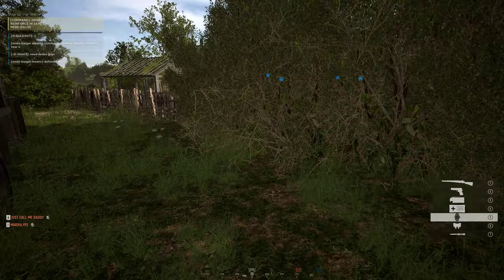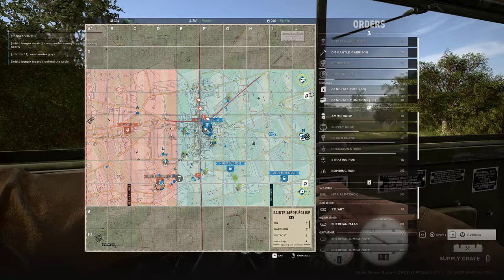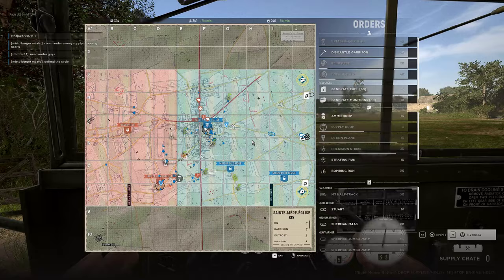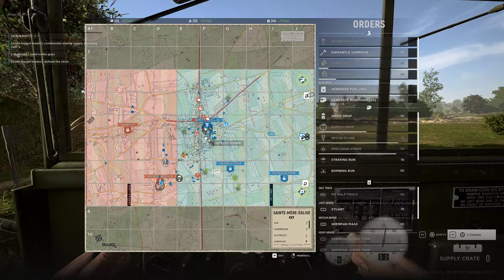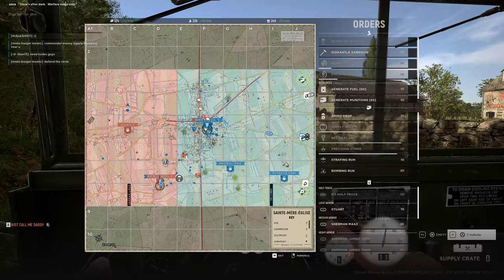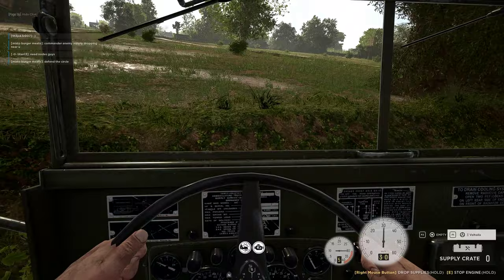I'm gonna drop supplies here, put down a garrison, and then run off. I'm gonna try to see if I can put a garrison down here with my truck — I'll get there faster than most people. I have a great frontline garrison for the next point and supplies coming down if needed. For now we're defending the point, which is great. If I lose this garrison, so be it — I have a supply truck waiting in the middle.